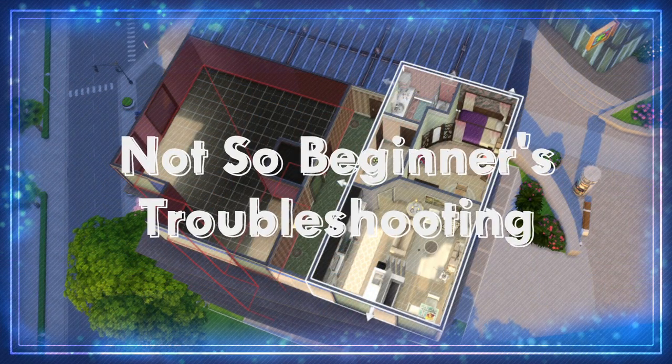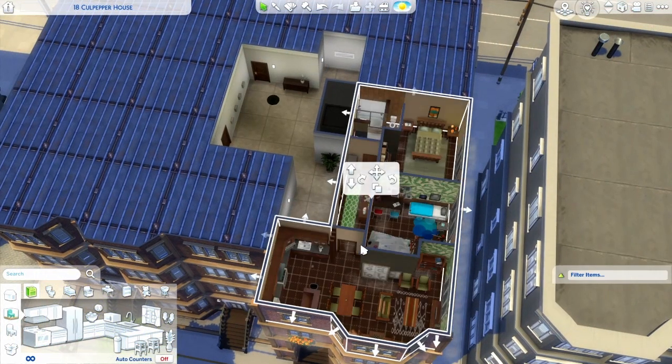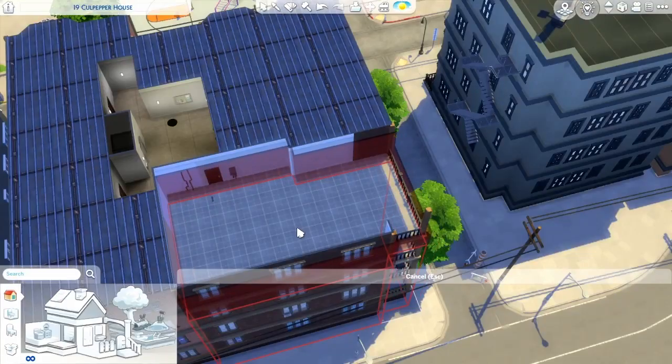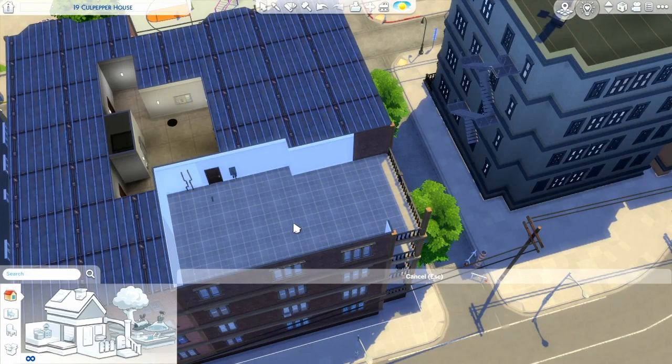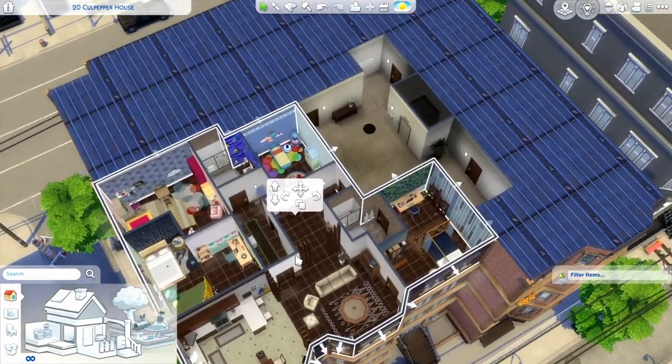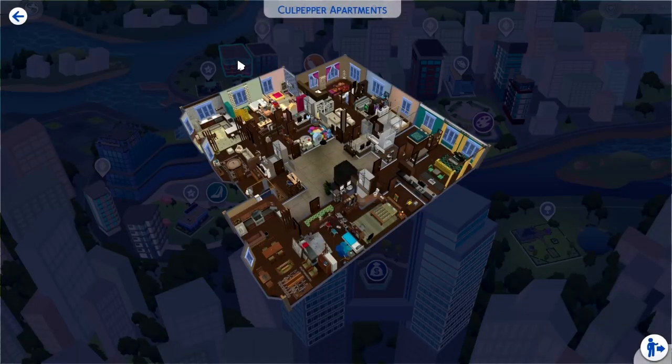But what if you don't want your Sim's neighbors to lose their apartments? Fret not, I have another way. This requires a bit of explanation on why the room couldn't place in the first place and then some visualizing on your end. If you guys already knew this and I'm just outdated, do skip ahead and save me the embarrassment.